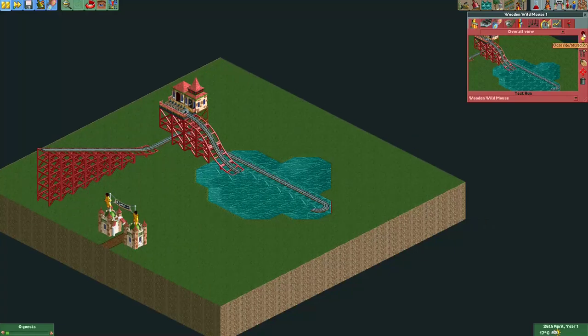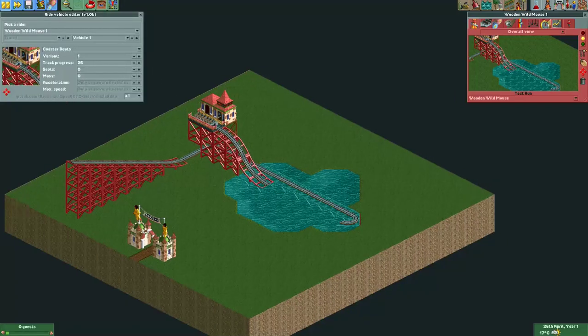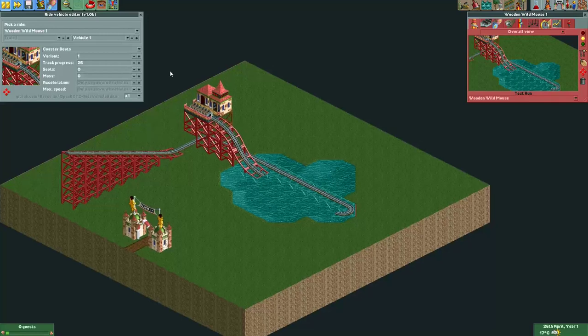I'm pausing the game now. I'll put the ride in test mode and you can see the cars spawn, but they're not going anywhere yet. Now I'm going to use the 'Edit Ride Vehicles' plugin — it's a plugin you can download for this game, made by Bussy. I like using it for my showstrings; it makes them quite easy to do. This train has two boats, but it actually has four vehicles. That's because the water coaster boats also have an invisible front vehicle and an invisible back vehicle. The invisible front vehicle is vehicle one, then the first boat is vehicle two, the second boat is vehicle three, and the invisible back vehicle is vehicle four.